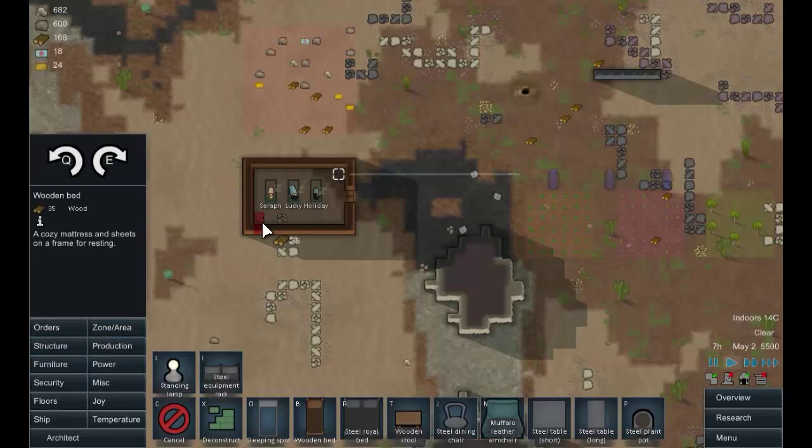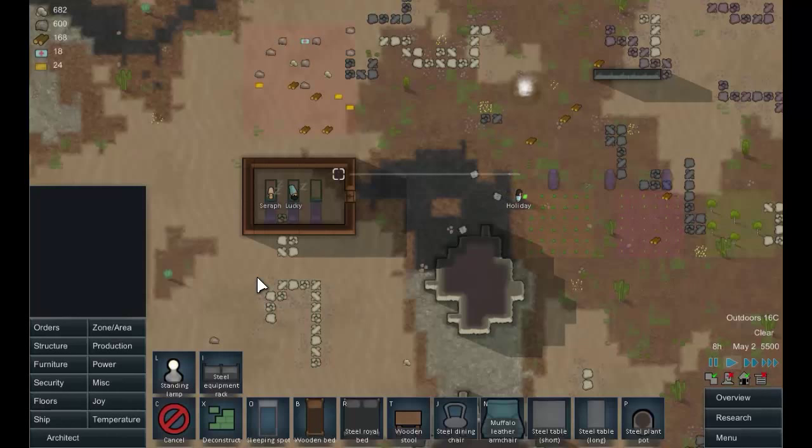Let's build some wooden beds. We're not putting them in the corner because that gives colonists a negative moodlet. So we'll put three like that. Tomorrow when they wake up and build the beds, we'll ask for another three — that'll be our dormitory for the first six people.